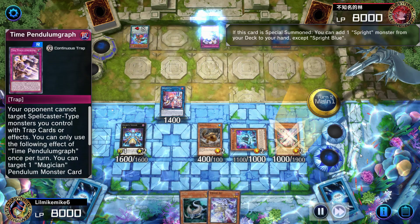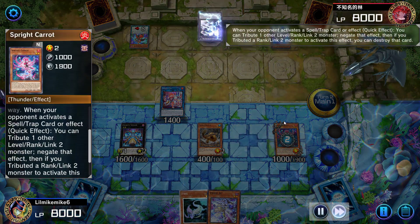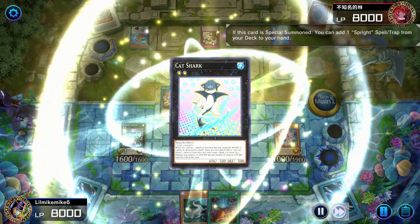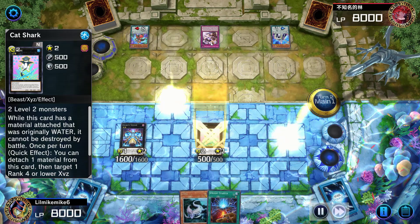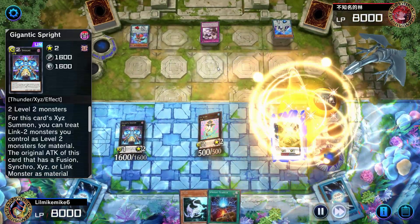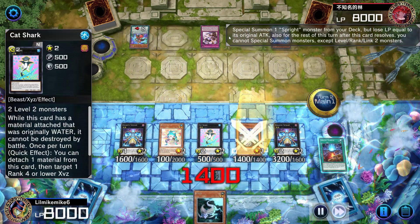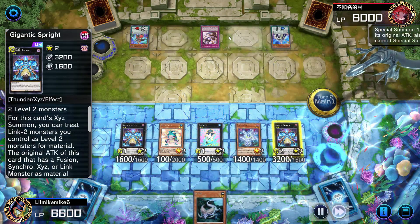So I link it off and go ahead and start making my plays. Of course the perfect time to put Carrot out is when he tried to activate his card — I didn't even read the effect, I just negated it. I don't like pendulum decks and I don't read what their cards do, but I knew he was going to activate something because every time I was trying to make my plays I was getting interrupted.